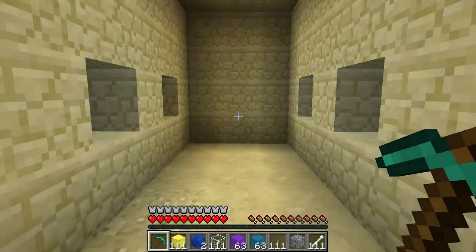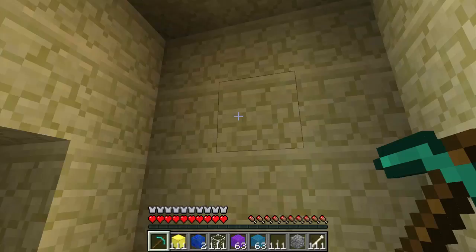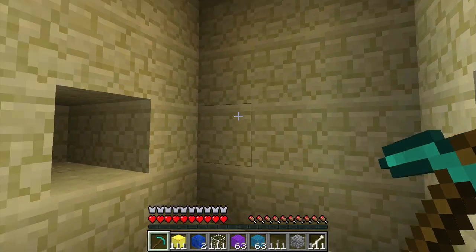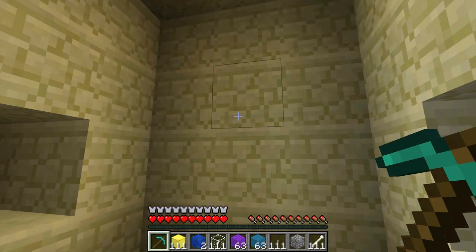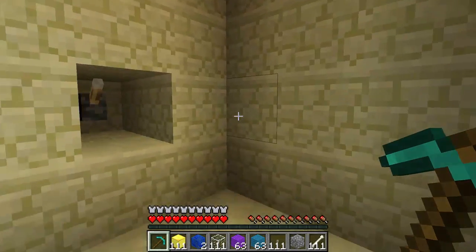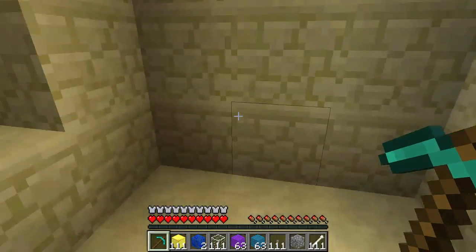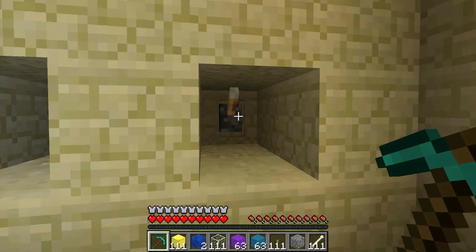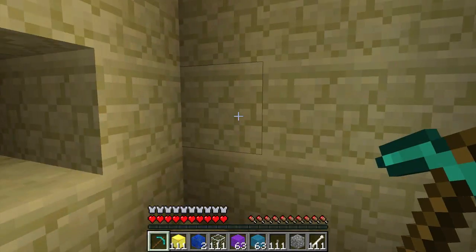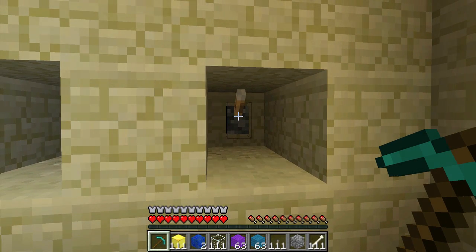Hello everyone, Bois Hale here with another one of my Minecraft videos. Today I'm going to show you a redstone slash piston creation that I made. It's actually a 3x3 door that when you open it, you don't see any pistons and you don't see any redstone. So that's pretty neat. And also instead of leading straight, it leads to a stairway that I'll show you in a second. It's also pretty fast, so let me activate it and show you what I mean.